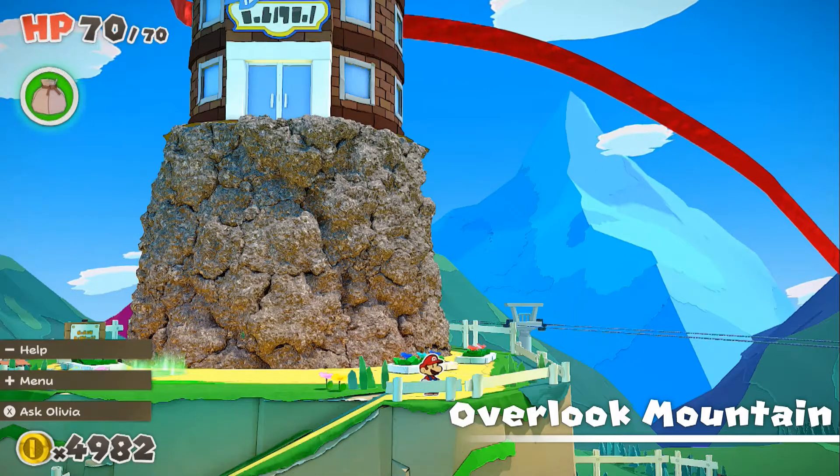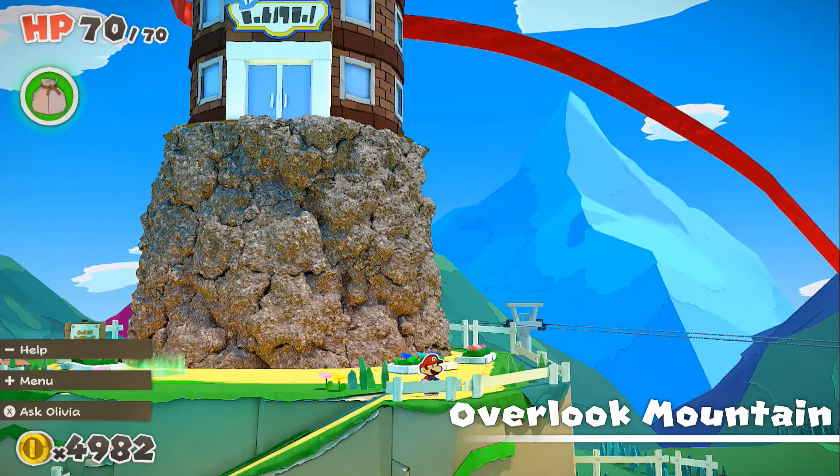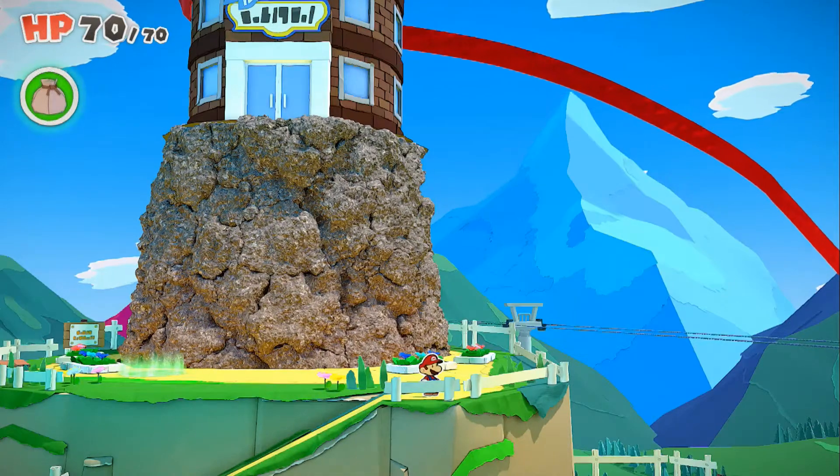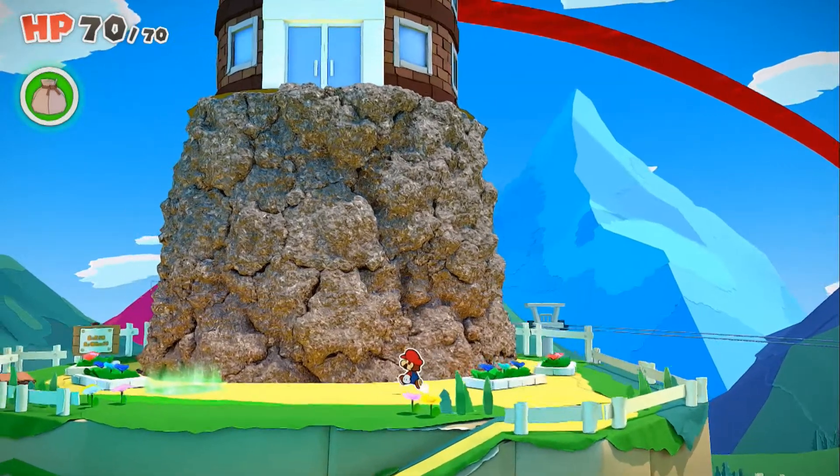Hello everybody, it is I, the Lone Swordsman, and welcome back to another video in Lone Plays Paper Mario: The Origami King. It's episode 7, and today we're going to be climbing that tower up there — Overlook Tower — in order to get to the top where the red streamer is all coiled up.